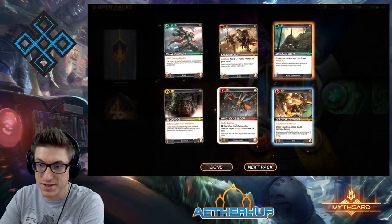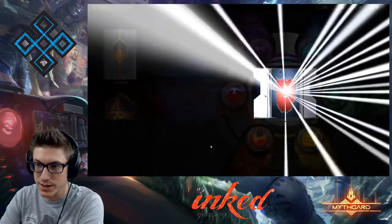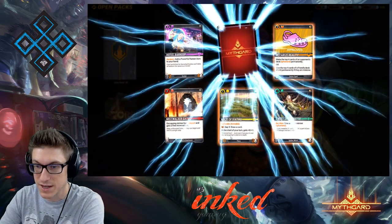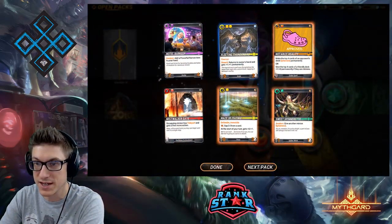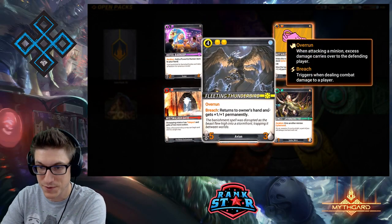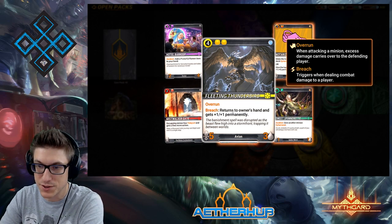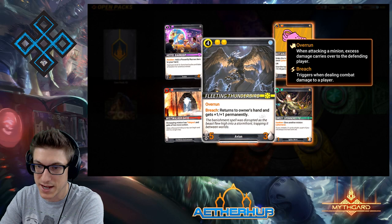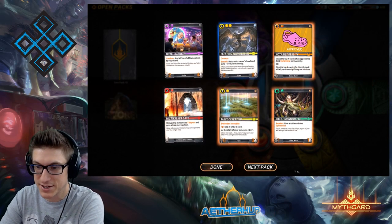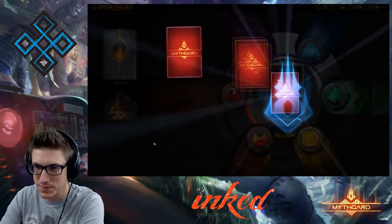Blood Idols. Wings of Abaddon — another pretty much mono red and aggro red staple card. Maze of Yaktiku and Fleeting Thunderbird — a card I've never played with, but it's in the yellow category so it gets a look. 5/3, Overrun, it has Breach: return to owner's hand and gets +1/+1 permanently. It's essentially attack and come back — that is a really cool card, possibly part of a combo piece.